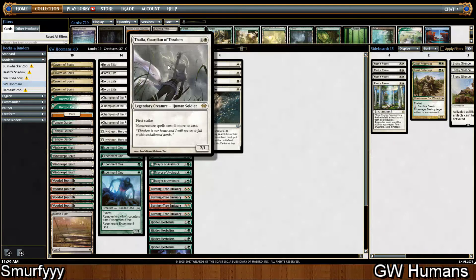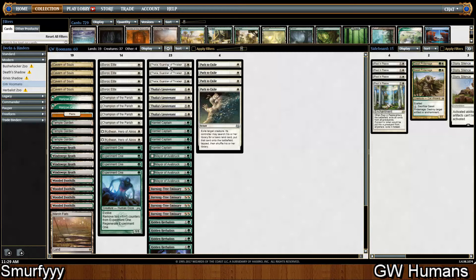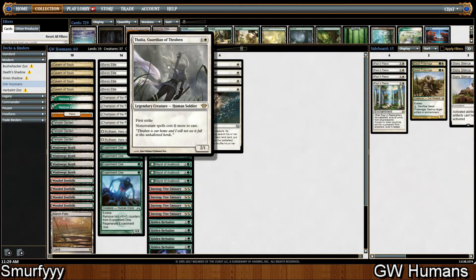Then we're playing three Thalia, the actual legendary one. The reason I'm choosing to play this Thalia is because there's a lot of Burn on MODO and also a lot of Grixis Death's Shadow decks. The Grixis Death's Shadow deck wins by using its very efficient one-mana spells like Thoughtseize, Fatal Push, and even Thought Scour. If you're making these cards cost two mana they're significantly worse — making Anger of the Gods four mana is really good, but making Thought Scour two mana just makes it absolutely awful.